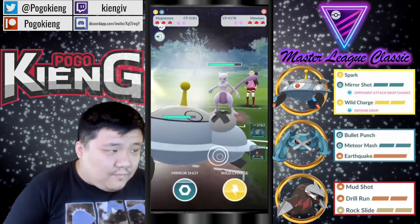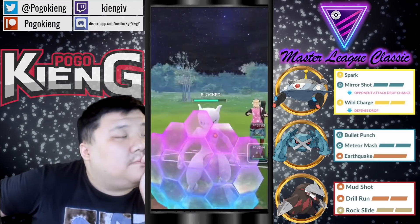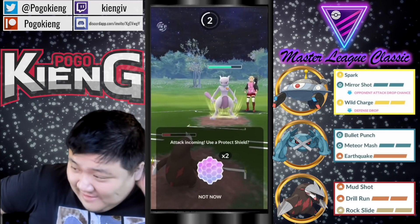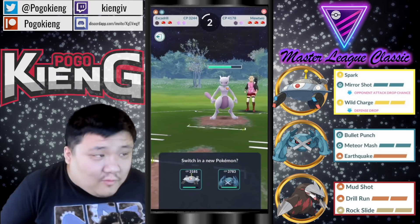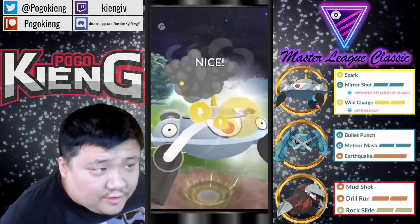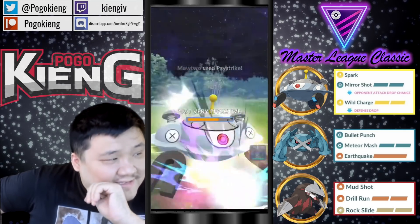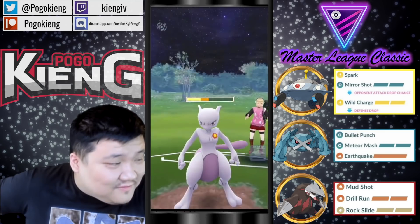Going to have Magnezone into Mewtwo. Going to throw right before they get to the Focus Blast. Shadow Ball — okay, that's still pretty bad because they had so much energy. Going to fully sack this Excadrill — that's very unfortunate. Going to go back into Magnezone, get to the Wild Charge here. Now Mewtwo should start throwing Side Strikes at Magnezone. Going to have no choice but to shield. Oh my gosh, that did SO much damage — going to switch here for sure.